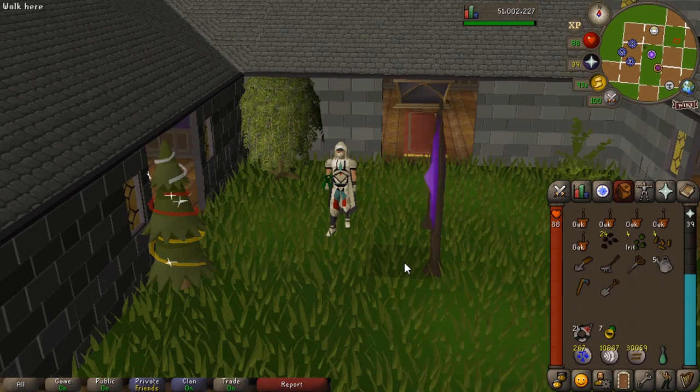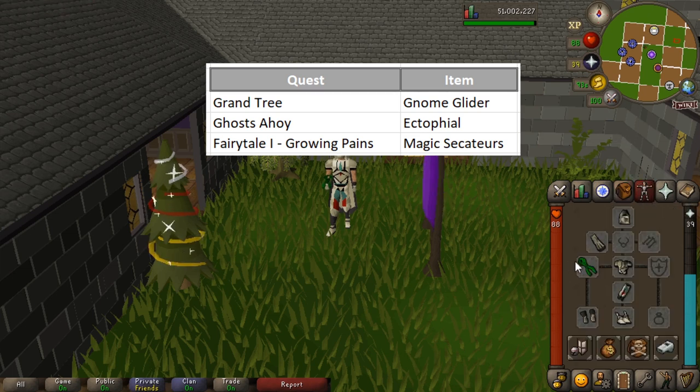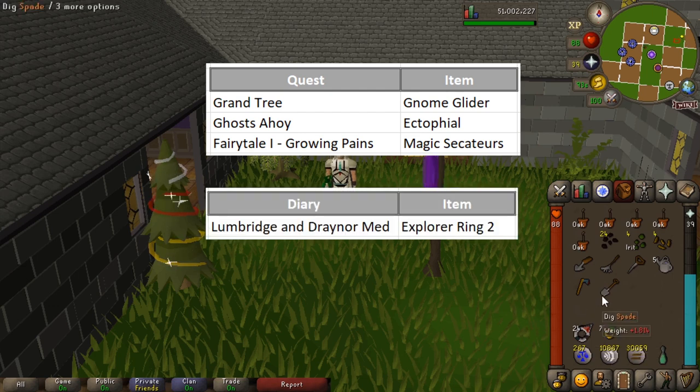The axe is for chopping down the trees once they've grown to replace them. There are some quest, diary, and skill requirements to note. First is The Grand Tree, because I'm going to be using the gnome glider in Al Kharid. You also need Ghosts Ahoy because I'm going to be using the Ectophial to get to one of the herb patches. Then there's Fairy Tale Part One, which lets you use magic secateurs for a higher yield when collecting produce. Finally, you need Explorer's Ring 2, which requires the Lumbridge and Draynor medium diary.